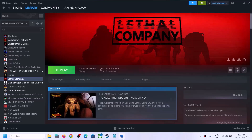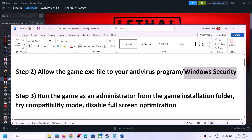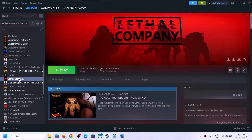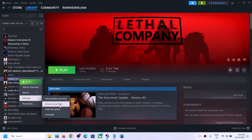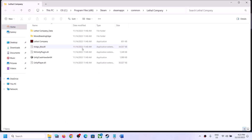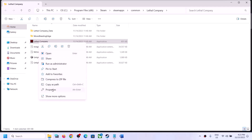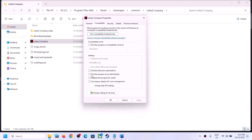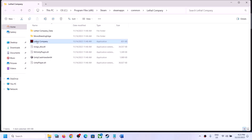The next step is to run the game as an administrator from the game installation folder. Right-click on the game in Steam, select Manage, then click Browse Local Files to open the installation folder. Right-click on the game exe file, select Properties, go to the Compatibility tab, and put a check on the box which says Run this program as an administrator. Then click Apply and OK.